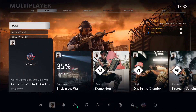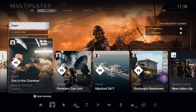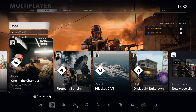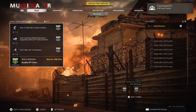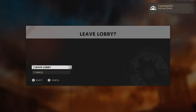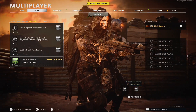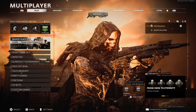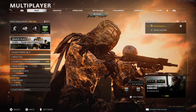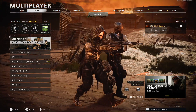Then press your PS button and go to a multiplayer playlist and press start activity, which is your square button. Then you wanna cancel the search. Sometimes it takes some time but it works. Now you know you've done it correctly because it says one out of six, and you can still move around with your second controller.